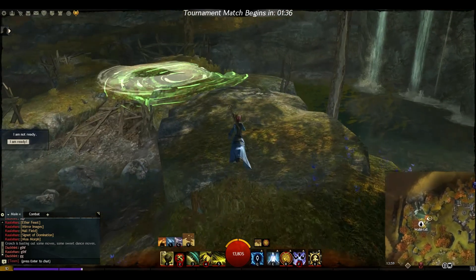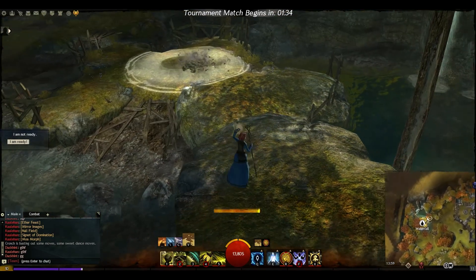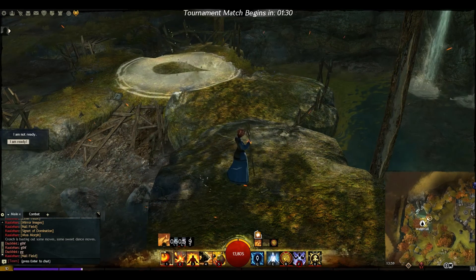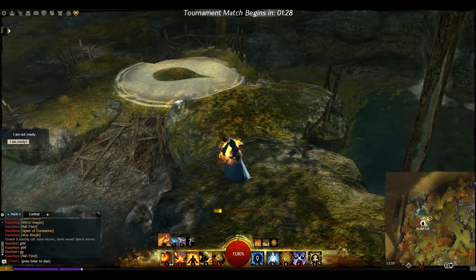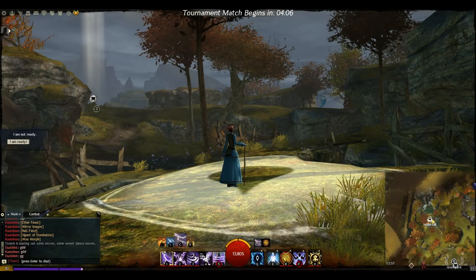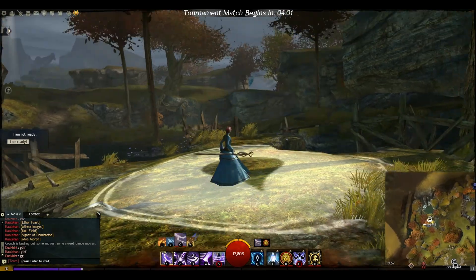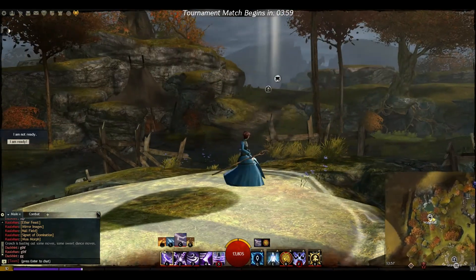There is a second raised platform towards the blue side of the map. While it can't be used like the one towards the back, it can be accessed quickly by players approaching from the blue base to give them a raised advantage to attack from. Sight angles from the node are good — you have a clear view of players approaching from the blue base as well as a reasonably early warning of players coming from mid or red.